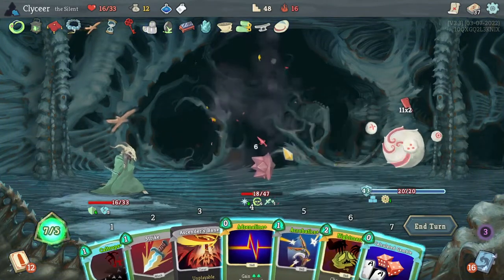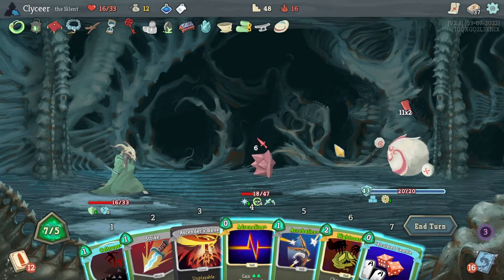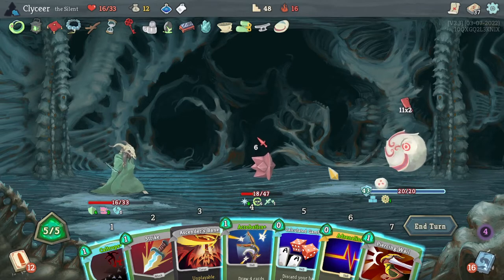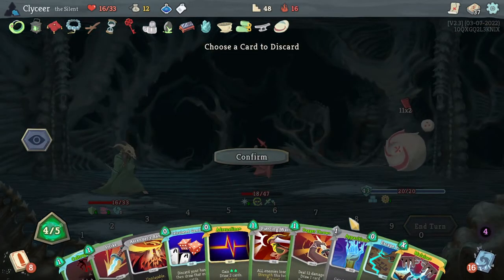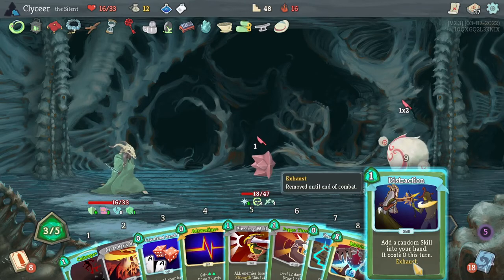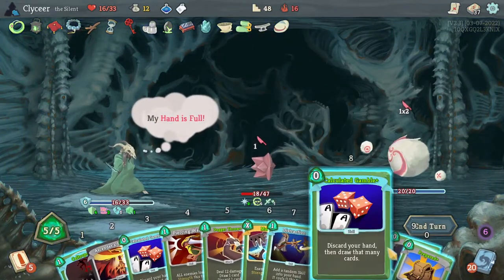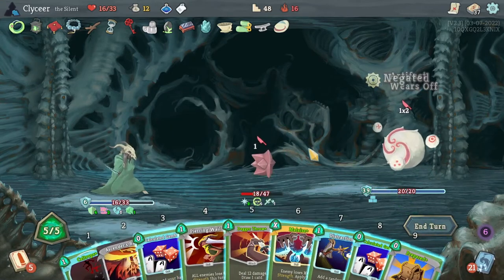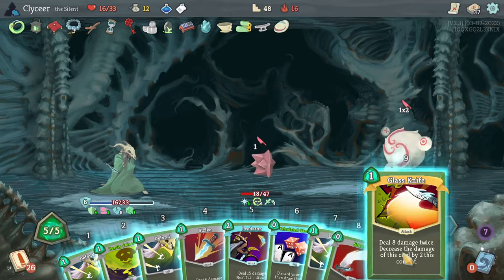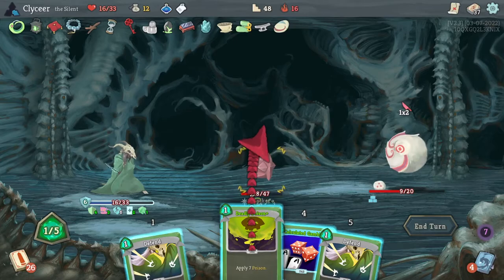Both Adrenalines — draw something good please. Tempting to Nightmare the Adrenaline but I don't have the block in hand that I want right now — it's probably fine. The Exhaust made a Piercing Whale. Oh, there's Apparition — we're fine. Distraction. Let's play the Calculated Gamble that'll exhaust. Blast Knife is fine — burst damage that gets worse as Spike goes on. Spiker's dead next turn. The Adrenalines — or we could just win.